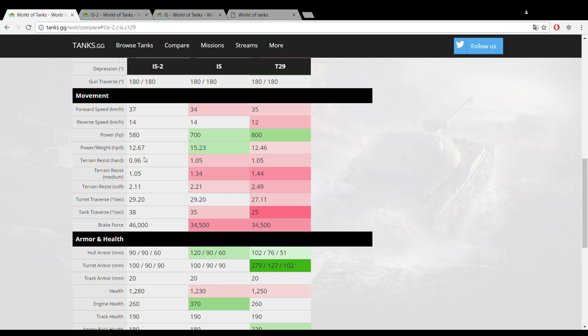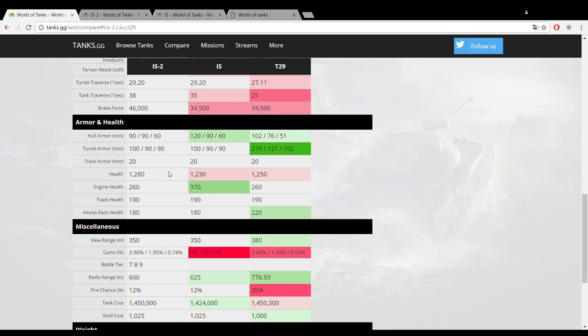Still, the IS-2 is not much less mobile than the IS, because it gets better ground resistance on all kinds of terrain — very impressive for a tier 7 heavy tank. That kind of cancels out the weaker engine power, and in the end you are a very mobile heavy tank, easily reaching 37 km/h on flat terrain. The only issue is going up hills, where you'll definitely notice the worse power-to-weight ratio compared to the IS.